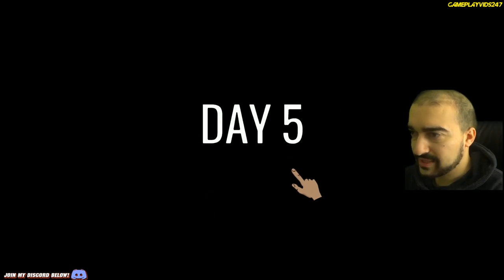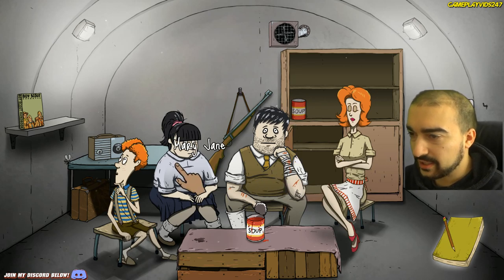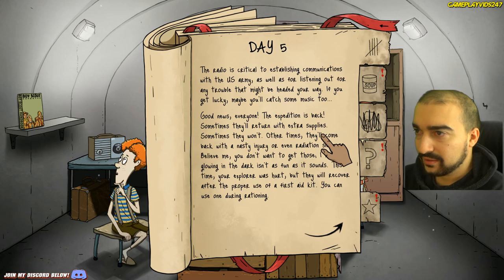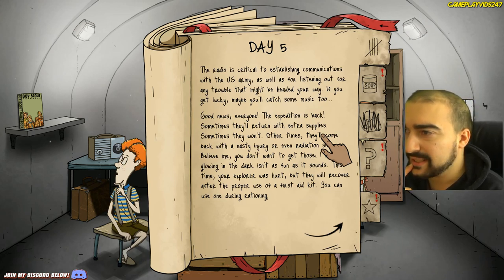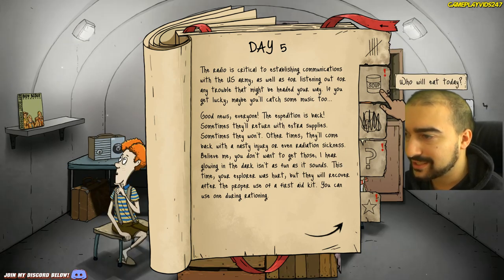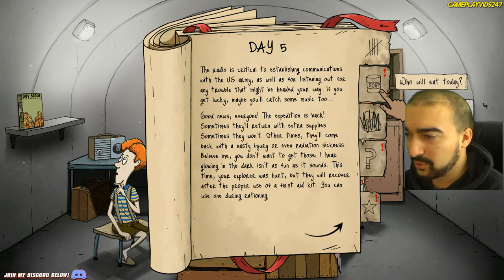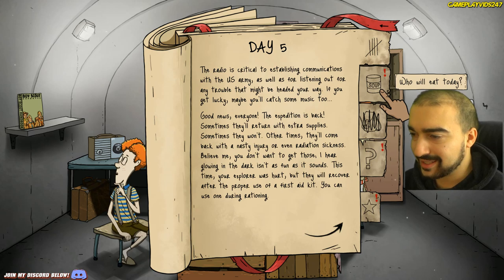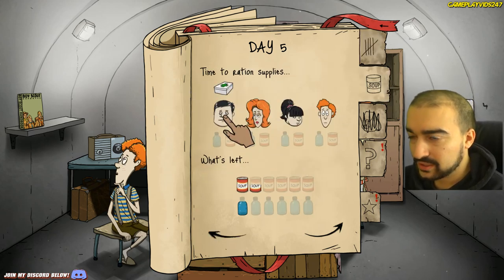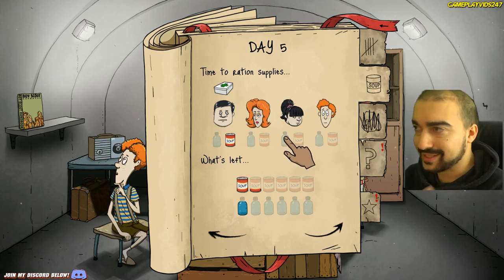Day five — is dad back? Yes he is, dad is back everyone! He's cut up — dad's injured. Ted: hurt and hungry. Mary Jane fine, Timmy fine, Dolores fine. The radio is critical to establishing communications with the US Army, as well as for listening out for trouble headed your way. Good news — the expedition is back. Sometimes they'll return with extra supplies, sometimes they won't. Other times they'll come back with a nasty injury or even radiation sickness. This time your explorer was hurt, but they will recover after proper use of the first aid kit.